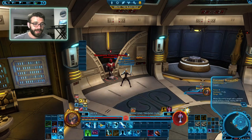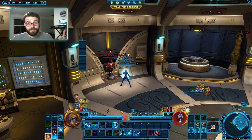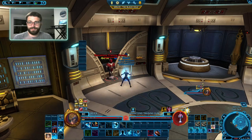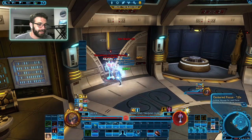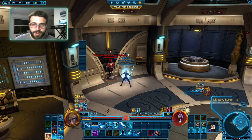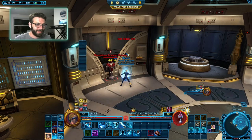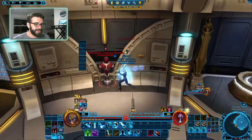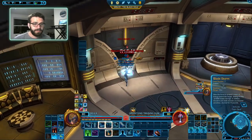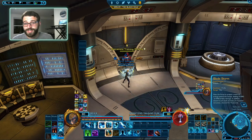Focus Burst gives you a 5% bonus damage buff, which is really nice so we can use our other abilities and do a lot of damage afterwards. Additionally, when we use Concentrated Slice, we get a buff called Centered Focus, which means the next Focus Burst is going to do a whole lot more damage. Every time we use a Leap, our Bladestorm will no longer cost Focus, will give us Focus, and do more damage.